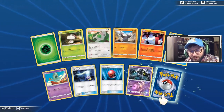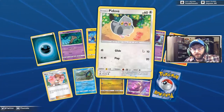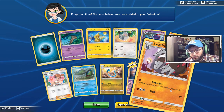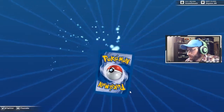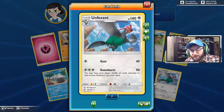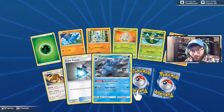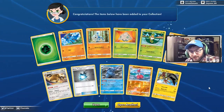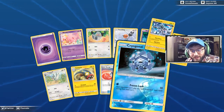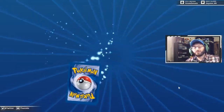Necrozma reverse — we got plenty of Necrozmas now — and a Honchkrow, but getting more than four of certain cards is not a surprise. I wonder how many Poipoles we have — that's actually surprising, it's only nine. And an Excadrill Rototiller — shuffle four cards from your discard pile onto your deck, interesting. You have zero Cherish Balls — how did that happen? Unidentified Fossil, seven Oricorio Pheasants — seven — almost more Pheasants than Poipoles. Medicham reverse and a Tapu Koko. Pikachu, some more Reset Stamps — I'm happy to be seeing nine of those. Circuitry is enough to share with friends.